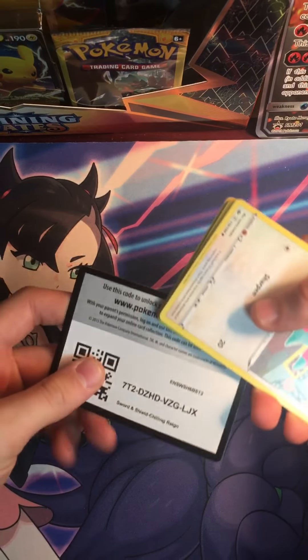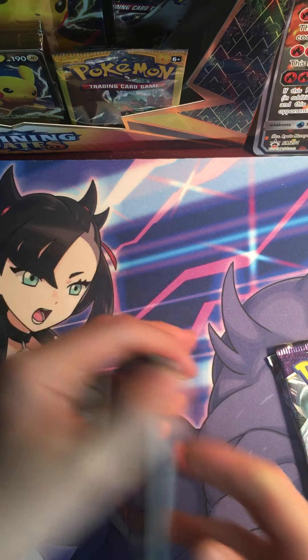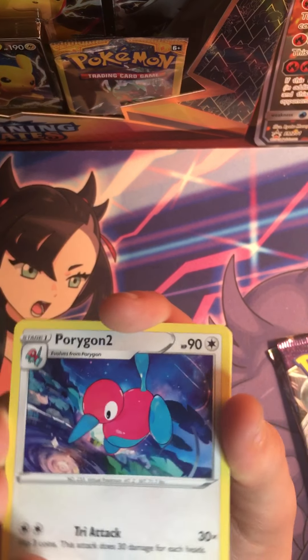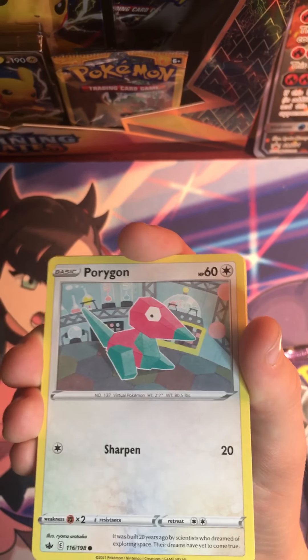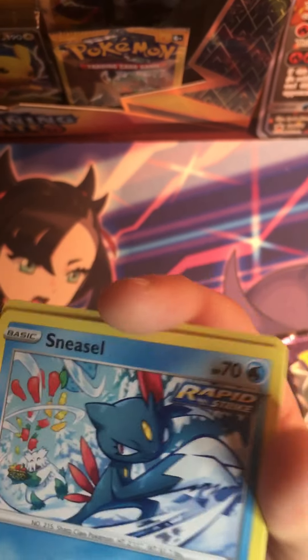Alright, there is the code card. One, two, three, four. We've got an Energy, an Impact Energy, a Porygon2, a Thwacky, a Porygon, a Swirlix, a Sneasel, a Snover, a Blitzel, and a Rout.